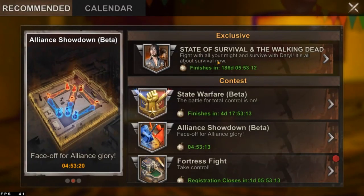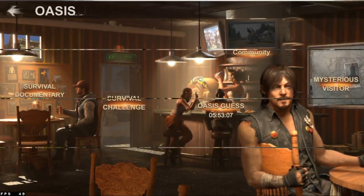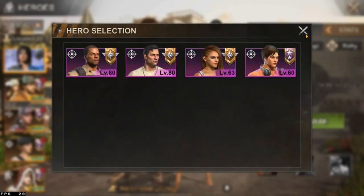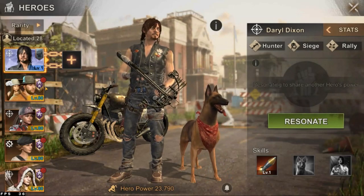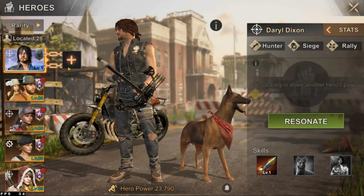To unlock him you must have this event. You unlock him by doing mysterious visitor tasks. Once you unlock him it will look like this — you can press the plus button, you can basic resonate, and you can advance resonate. You need 100 fragments to resonate with a legendary hero, and since Daryl is a hunter you can only resonate with 200 heroes.